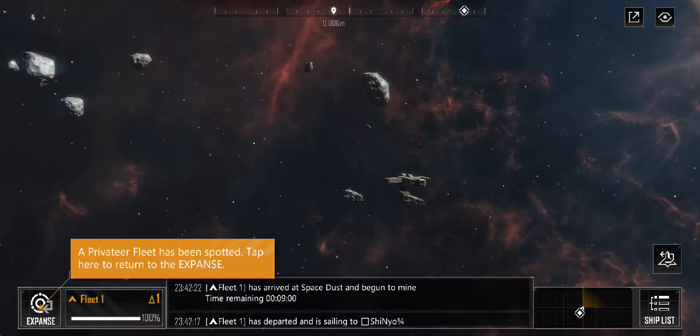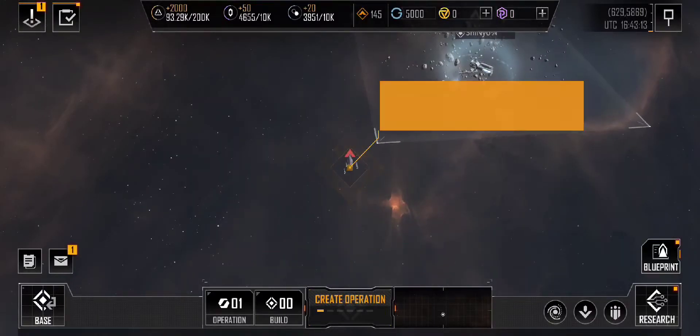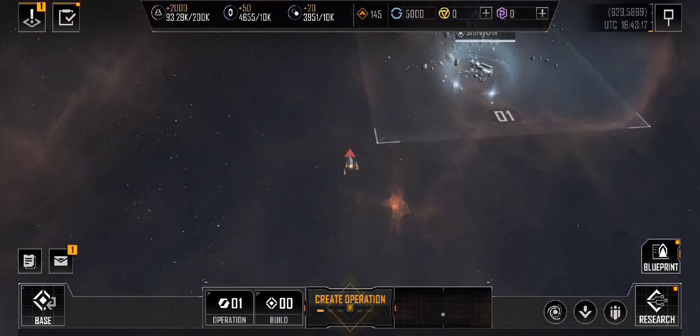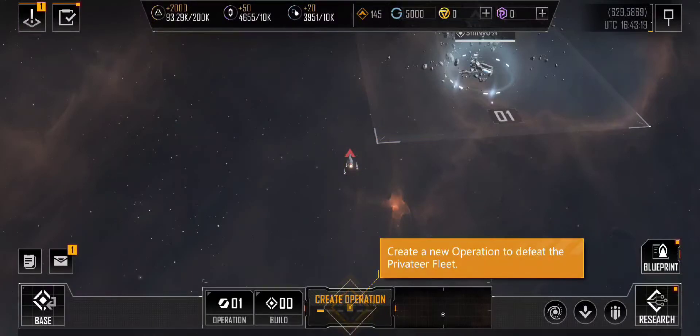A privateer fleet is spotted. Tap here to return to map. The privateer fleet is located. Create a new operation to defeat the privateer fleet.